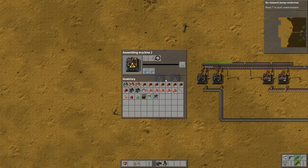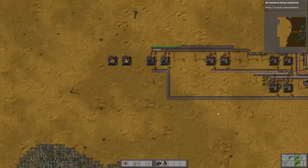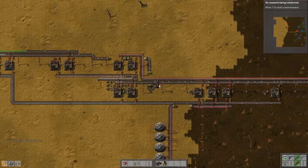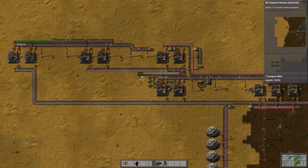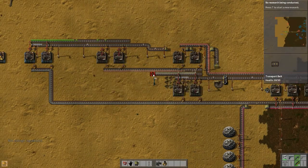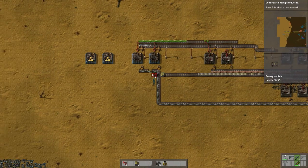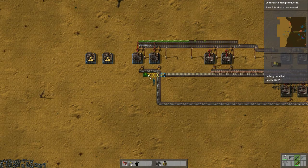So you need belts and inserters. Belts can come from down there. We need more belts for ourselves. Let's grab some more iron. The belts come from down here, and we're going to need some underground belts. Maybe you can come out further away so I don't have to use the underground belts.